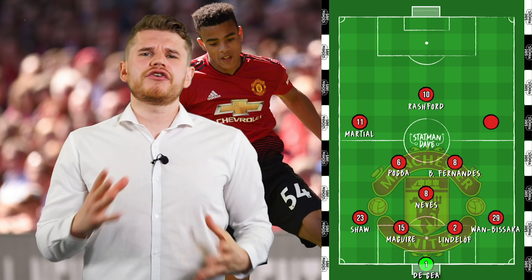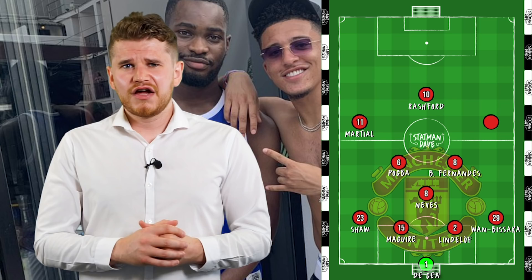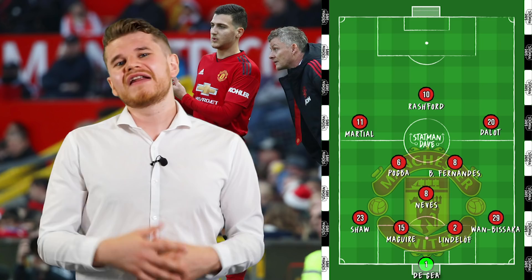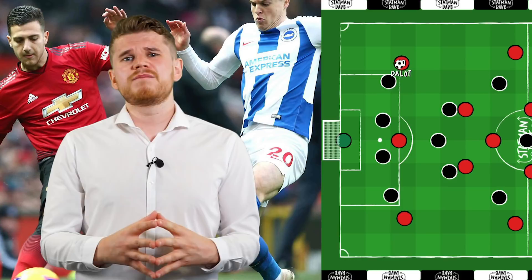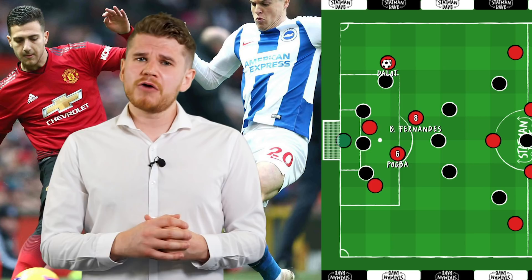Finally, we have to discuss the right wing. Jadon Sancho is the dream signing — a supremely talented player — but Borussia Dortmund don't want to sell this summer. Ole Gunnar Solskjaer utilised Diogo Dalot as a right winger last season, and we could see the former Porto man in an advanced position. Dalot is classy in the final third, with the ability to beat a man 1v1 with his quick feet and trademark step-overs, creating a yard to get crosses into the box. Combined with the late runs from Bruno Fernandes and Pogba, it could be devastating in the final third.